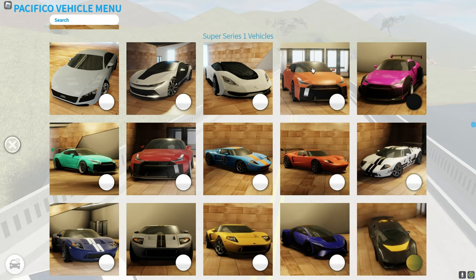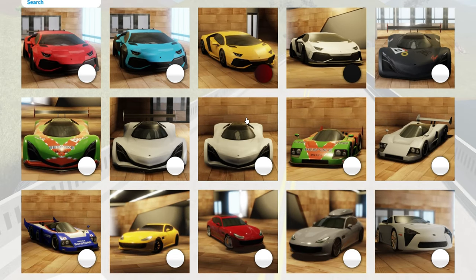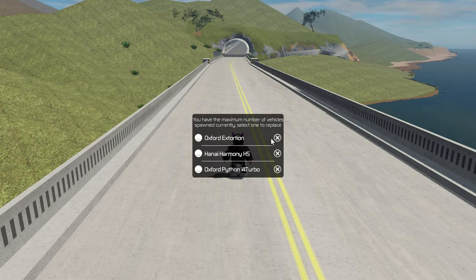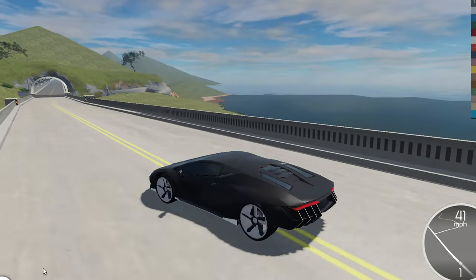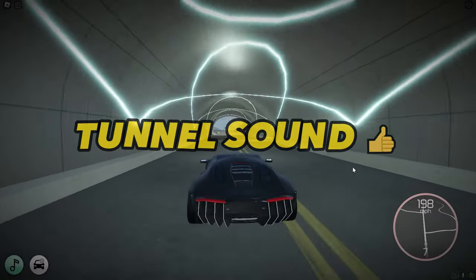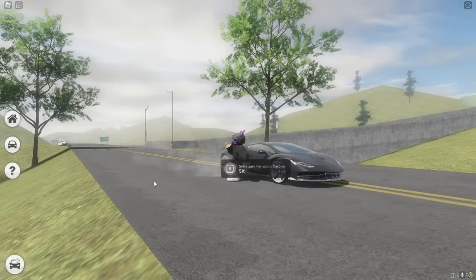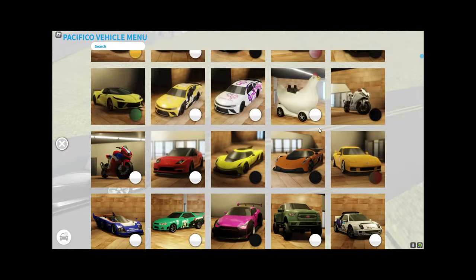There are no new bikes or new hypercars, and nothing in Super Series 1, but there are new cars in Super Series 2. We've got a Lamborghini Chantanario Carbon — yes sir, this is gonna be quick. 229 miles per hour! This car looks so good.